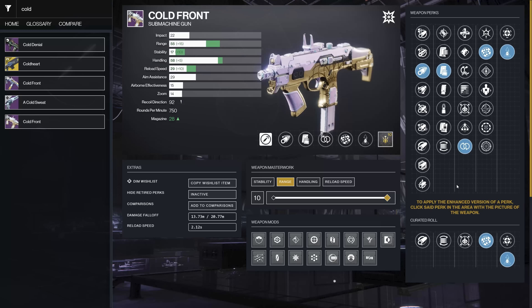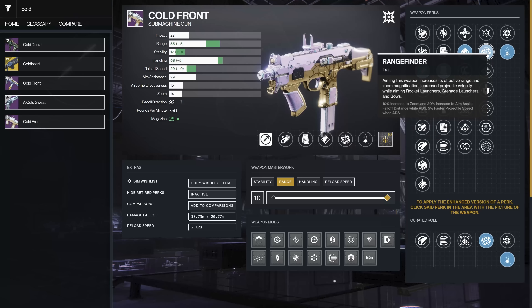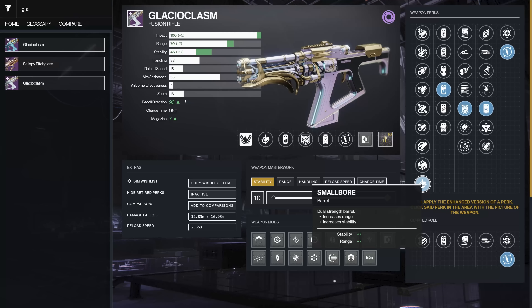Small Bore gives stability and range without giving up too much. Recoil is already at 92 so you don't really have to worry about that. Accurized Rounds gets you 10 range, which is probably my go-to. Tactical Mag with some stability and reload speed is my second option. If you end up with Corkscrew Rifling and Tactical Mag you get benefits from both — not pure range but still solid. Overall I'm really looking for Perpetual Motion or Tap the Trigger paired with Range Finder.